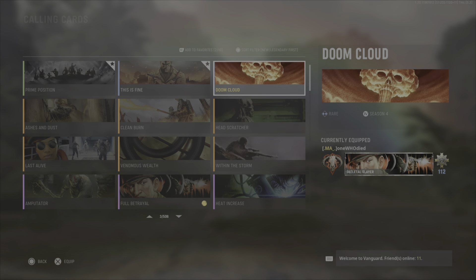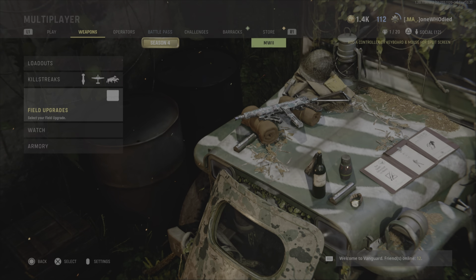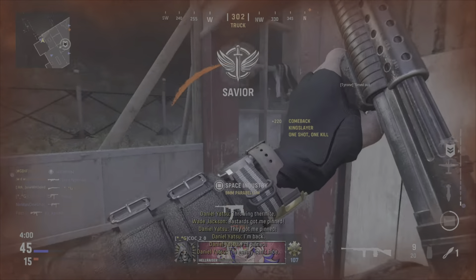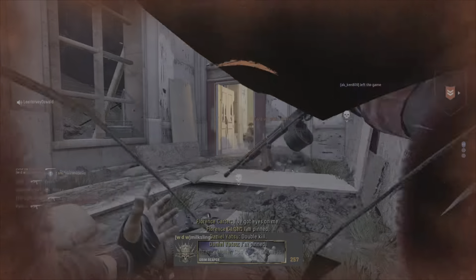In today's video I'm going to be showing you how to unlock Doom Cloud. It is a Season 4 challenge where you've got to kill one enemy by blowing up an ammo crate. First thing you're going to want to do is make sure your field upgrade is set to supply box. I suggest running around with a shotgun, placing the supply box down, and then waiting for an enemy to get near it.